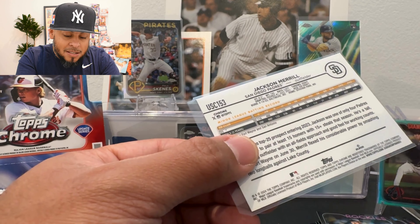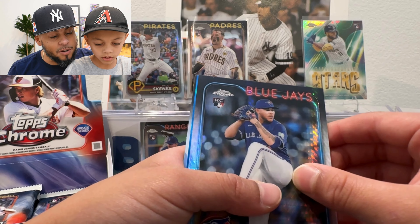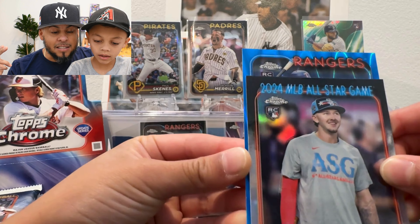That's our first two autos — let's go! This box has been lit. There's a Yordan Alvarez All-Edge, and we're probably gonna try to rainbow that card. There's a Jordan Lawler, Justin Foskey, a blue ray wave parallel, another Jackson Merrill — that card would be awesome in a red parallel. There's a Yadiel Rodriguez — is this an auto? And another Ranger. Blue ray wave — we want Wyatt or Evan. That doesn't look like Evan — he's got a bat, this looks like Wyatt. Let's go!